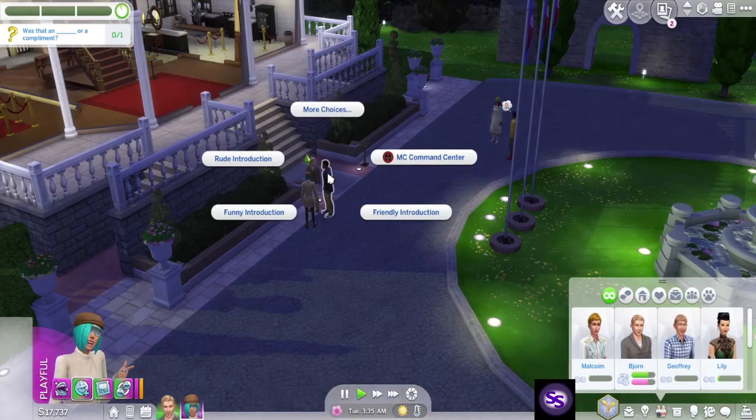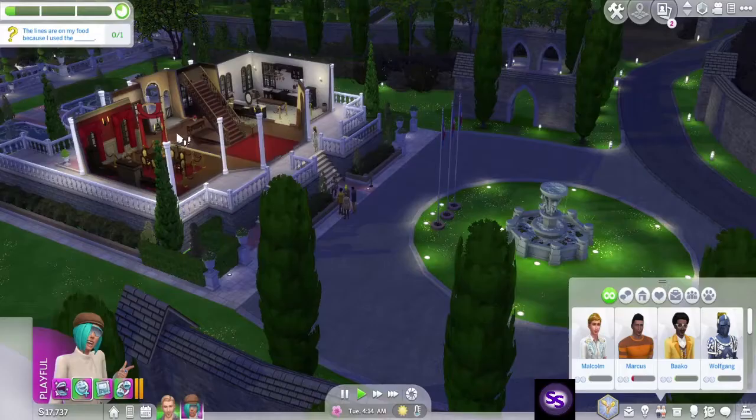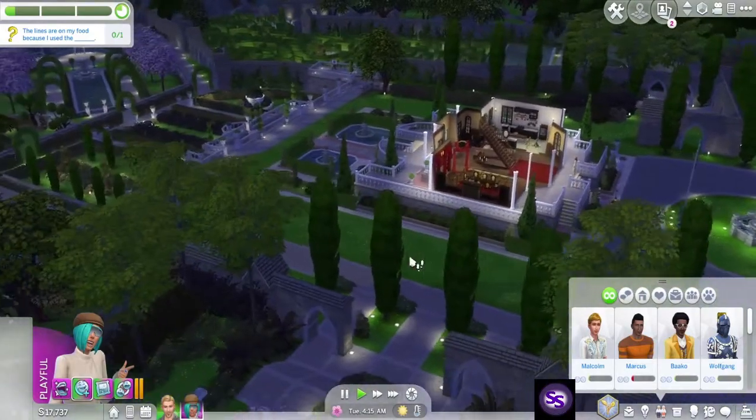Plan social event — oh, I have to insult him. Marcus, I will insult you then. The lines on my food are because I used the grill. There is a grill somewhere — I know, I saw it.